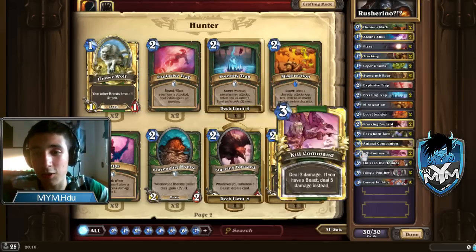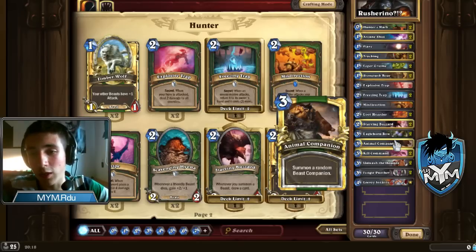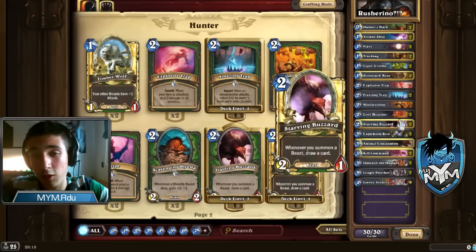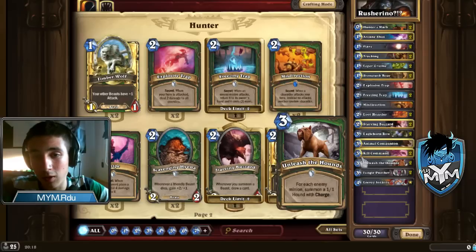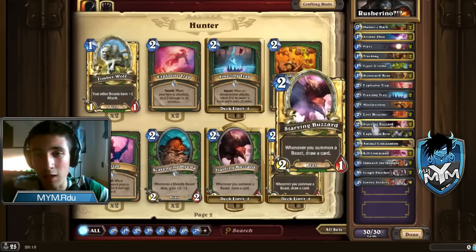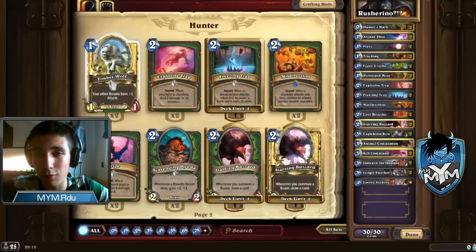Starving Buzzard used with Unleash or Animal Companion, or just to trigger Kill Command. It used to be the best combo in the whole game, but now after the nerf it's a decent combo that you manage to pull off a lot, but not at great success. In the past you also played Timberwolf, but now it's just too much mana and I don't think Timberwolf finds his place in this deck.